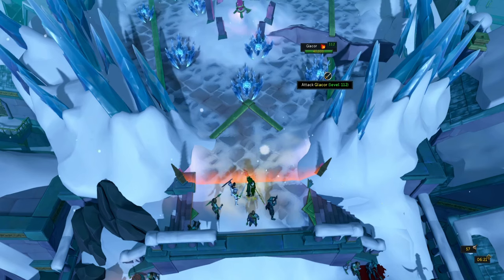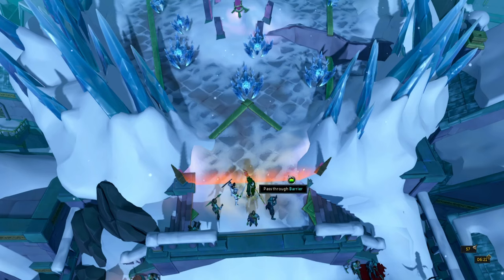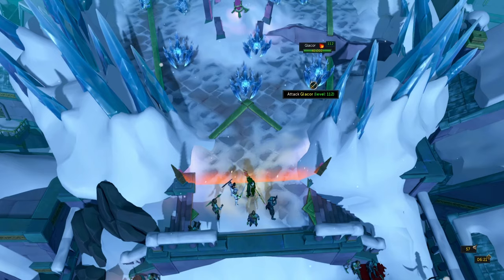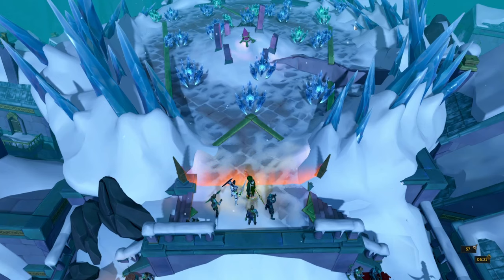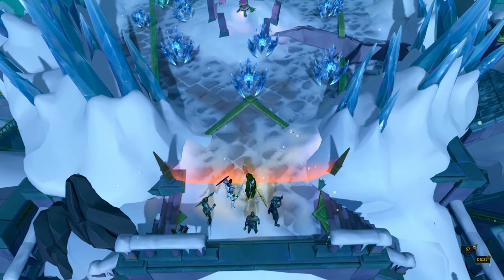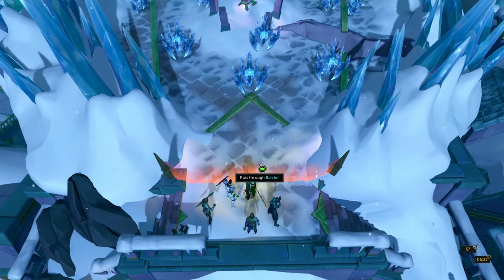If you come to a world to fight these and you see they are not in their normal positions, it's easier to just hop worlds than to fix the spawns. I've seen people troll worlds and get all of them crammed up against the gate. If that happens, or you hover over one and see it at like 20,000 HP, just hop worlds — there might be a glacyte wandering around in the field that you'd have to kill, and it's just more of a hassle. I'd highly suggest hopping if they're not in their original position.